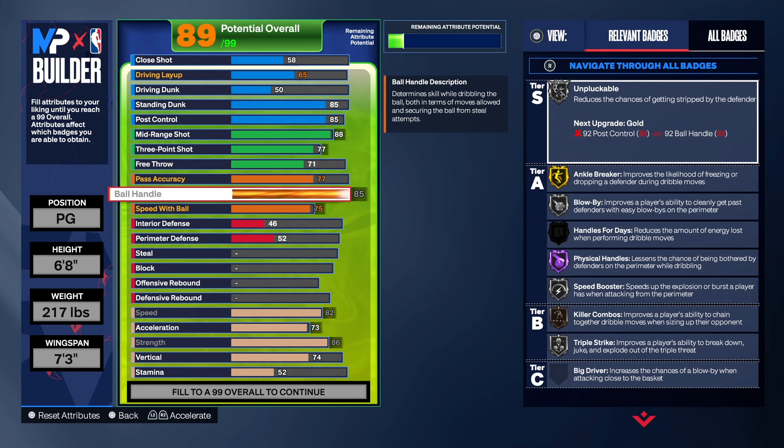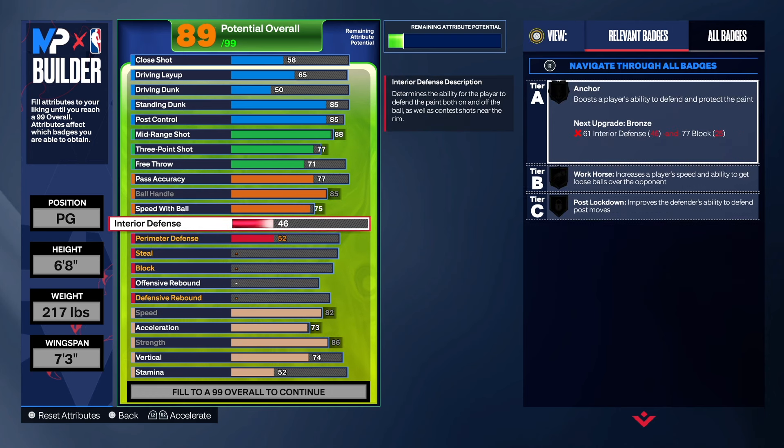A lot of people may want a 92, 93, maybe even 95 ball handle — I understand. But when you're 6'8" you can't get that luxury because you just don't get enough in certain categories. There are advantages and disadvantages to being 6'8", but I just like 6'8" — I think it's the perfect height. You will be able to hold your own in the paint and on the perimeter, you got great strength, decent speed, and post game. No small guard will be able to go against you successfully. That's why I love the 6'8" and even 6'7" builds.